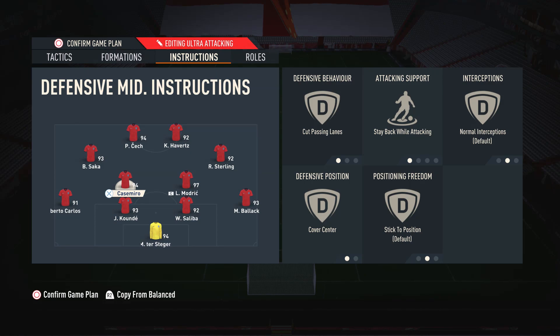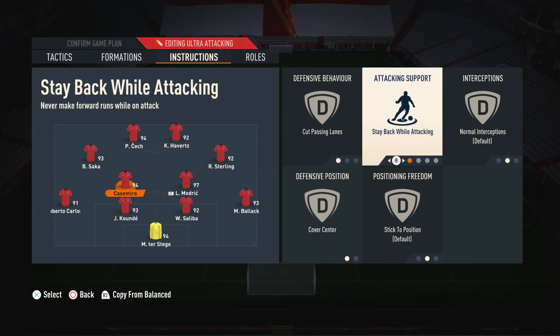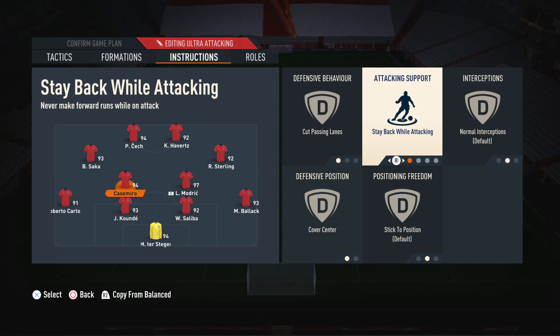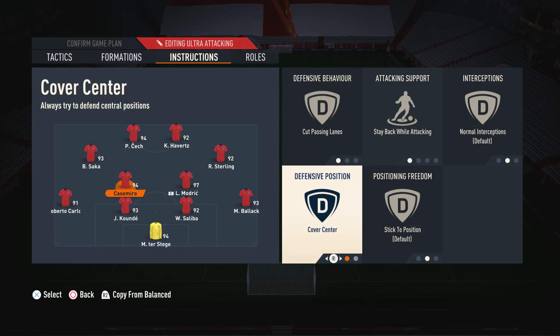For the left CDM — the more defensive-minded midfielder — I have him on stay back, cut passing lanes, and cover center. Stay back keeps him from flying forward since that's not his role. Cut passing lanes makes him look to intercept passes and be annoying to opponents, which is a super important instruction. Cover center ensures he defends those central areas — you definitely don't want this player on cover wing.